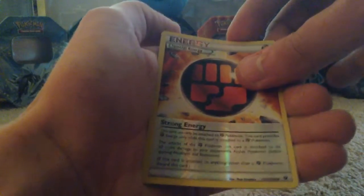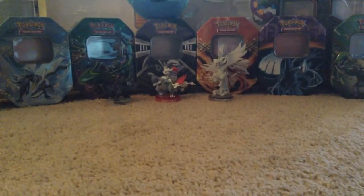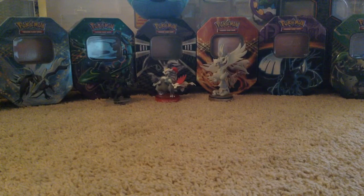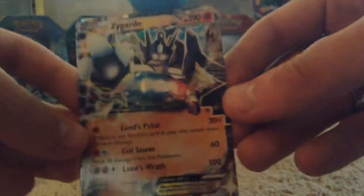That's our reverse foil. And our rare is Barbaracle — okay. Nothing too cool, but we did get a full art. Hold on, let me pull this guy out — bent the card a little bit trying to get it out. But we did get this awesome Zygarde EX, which is super cool. This isn't supposed to come out until Sun and Moon, and now you can have another card — it's pretty cool.